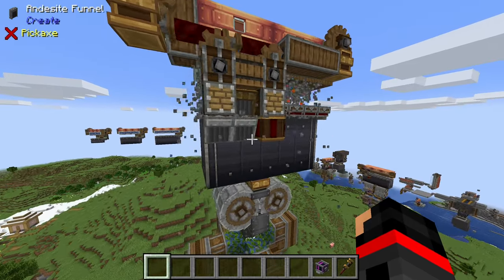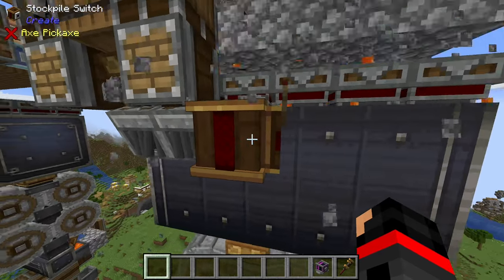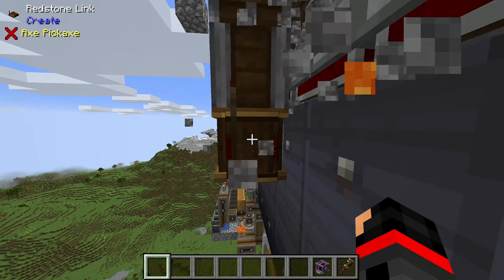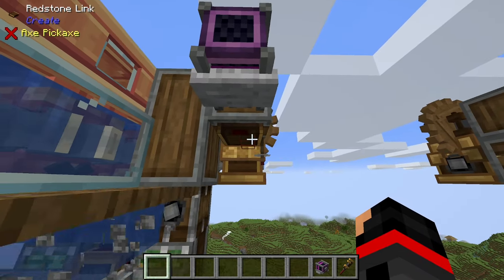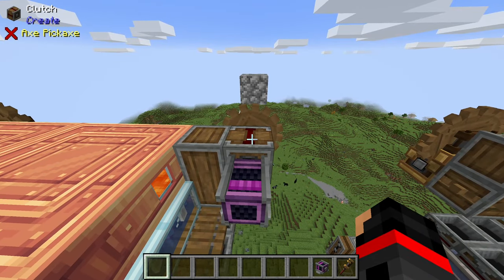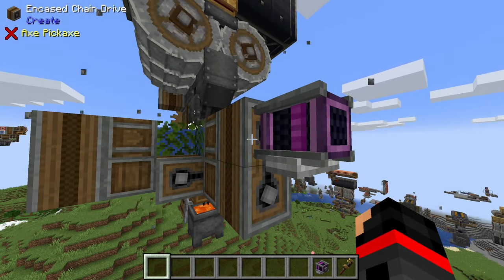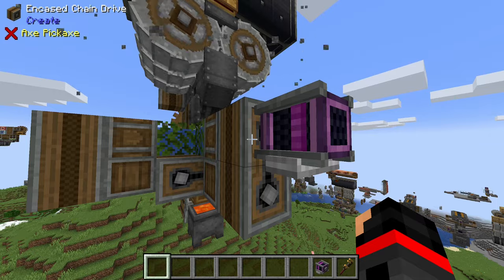As with my other cobblestone generators, this thing will turn on and off as needed. You just need to make sure to set your redstone frequency here as well as right here. You'll be supplying power to this clutch and to the back of this encased chain drive here. The signs will tell you the RPM and SU needed to run these machines.